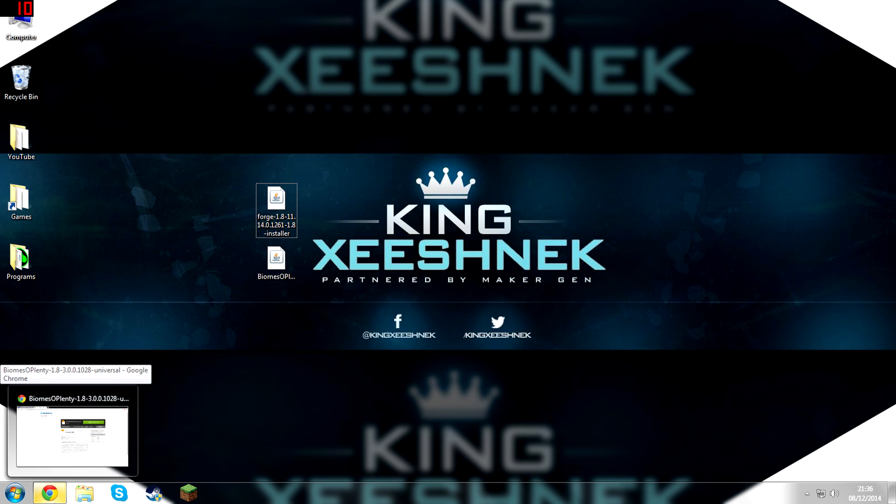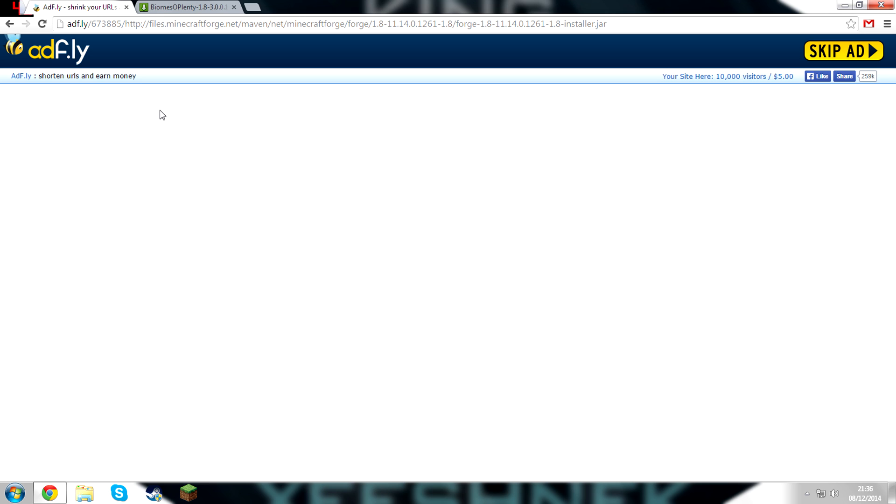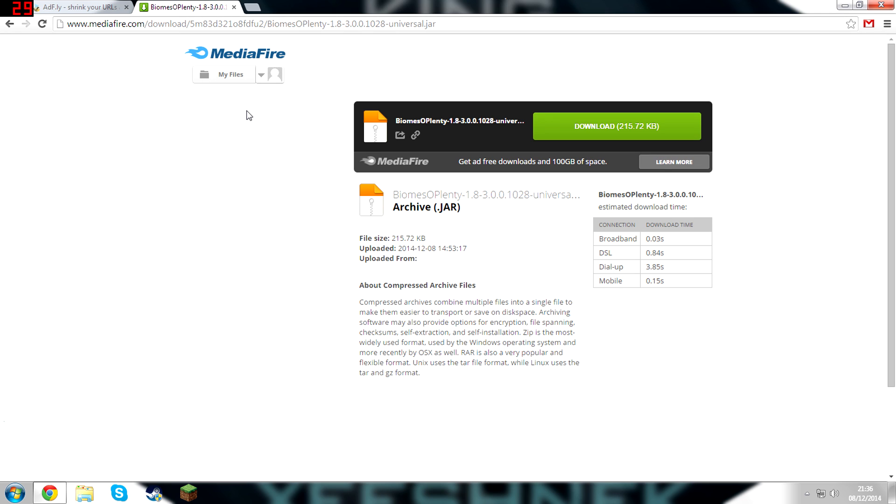The first thing you guys are going to want to do is go into the first link in the description, and that should take you to Adfly, where you're going to wait 5 seconds and then click skip, and it'll download Minecraft Forge for you. Then go into the second link in the description, and that should take you to Mediafire, where you're going to click the green download button, and that'll download Biomes O' Plenty for you.